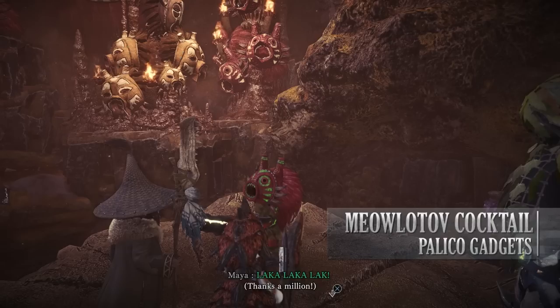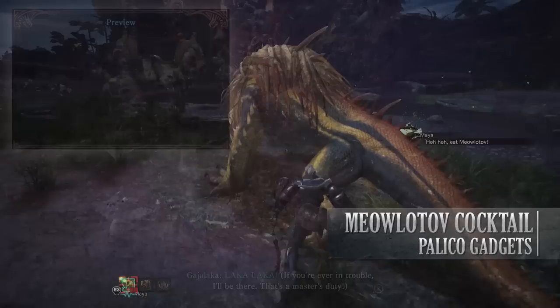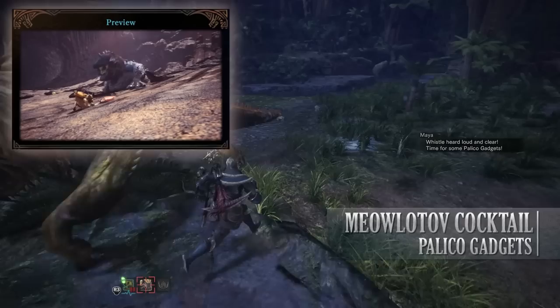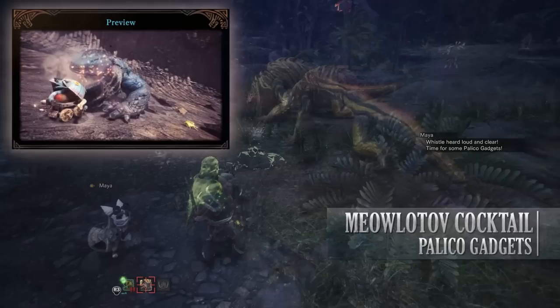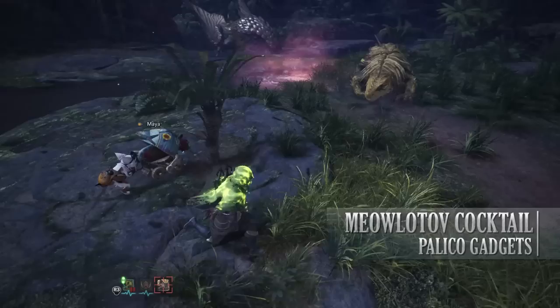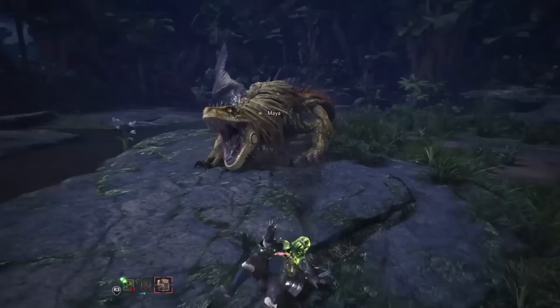It will also teach your Palico the ability to tame the Gajalaka. The Meowlatov Cocktail is a DPS-focused gadget — it throws a Gajalaka-style bomb that deals damage to opponents. As you level this up, it gains in proficiency, dealing more damage. At level 5 you're able to manually tell your Palico to throw one of the Cocktails. And at rank 10, it will allow your Palico to load the Cocktail into their Palico Slinger — a small catapult-type device — allowing them to do a barrage of Cocktail attacks at a monster.